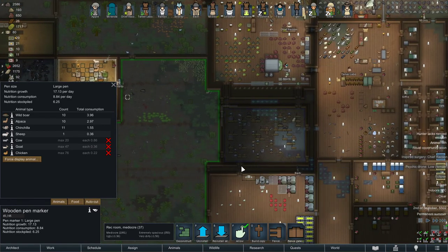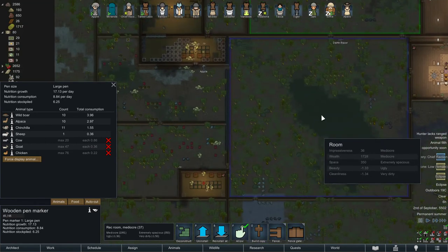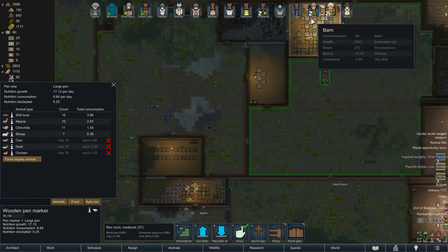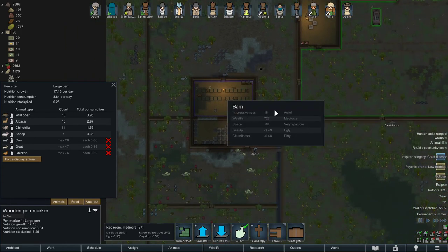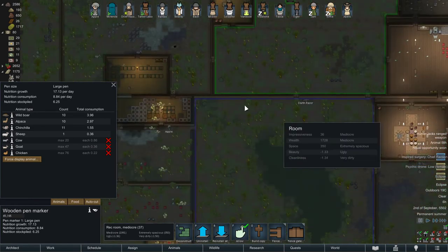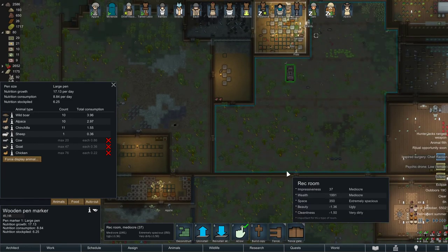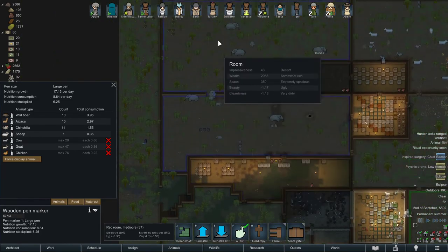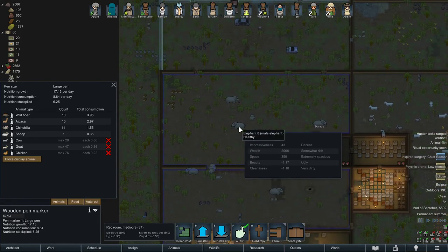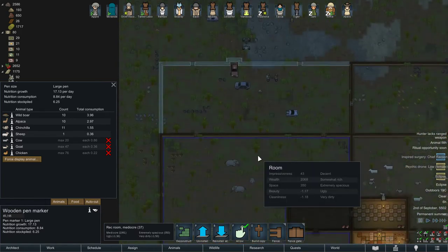I have my boomalopes over here in a separate area — I'm thinking of using that space as an expansion for the barn, since I'm going to have a lot of alpacas. I might give them a separate enclosure. The elephant area is for big animals only — elephants aren't penned though, so they can roam the entire map if needed.